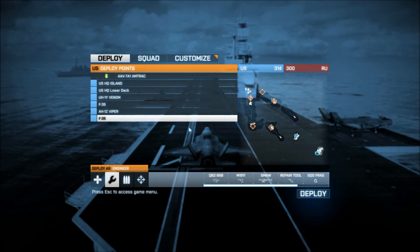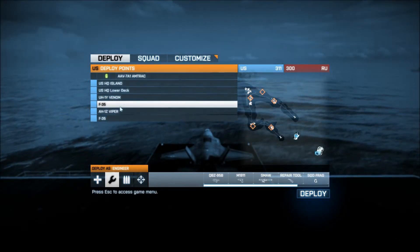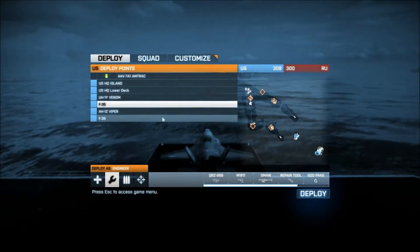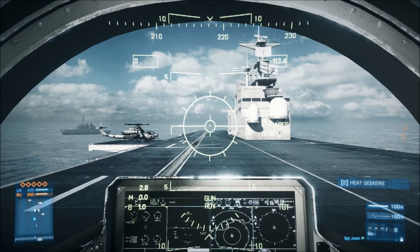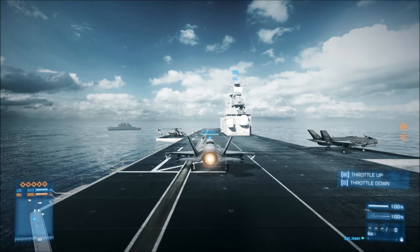Hey guys, this is a Battlefield 3 tutorial on jets and how to fly them or control them. This is Wake Island on the US side, which gives you the F-35 as the choice of jet to fly. You just want to deploy, and as you can see it's not in the cockpit view but there's another view from a couple feet back from the jet.